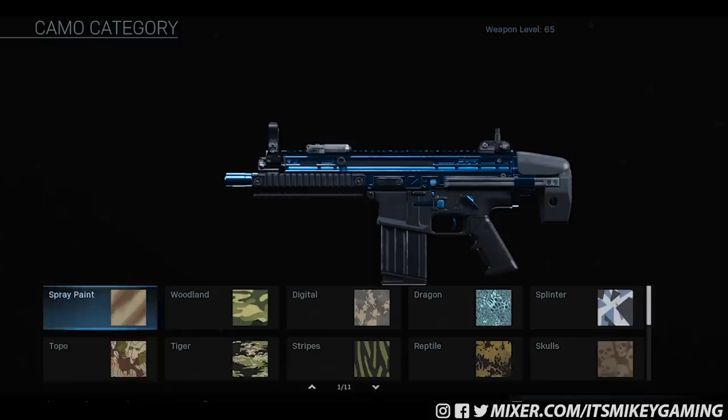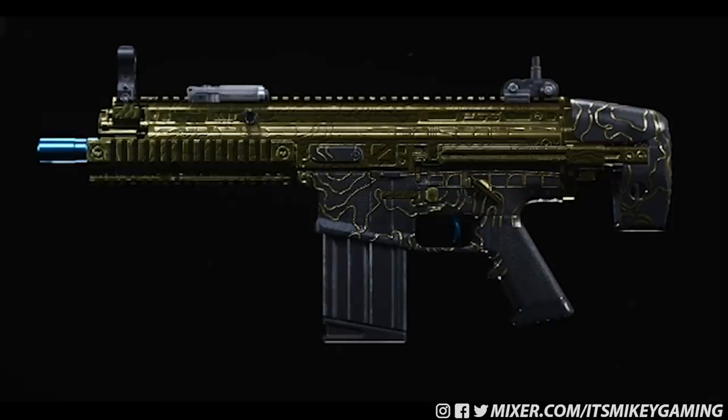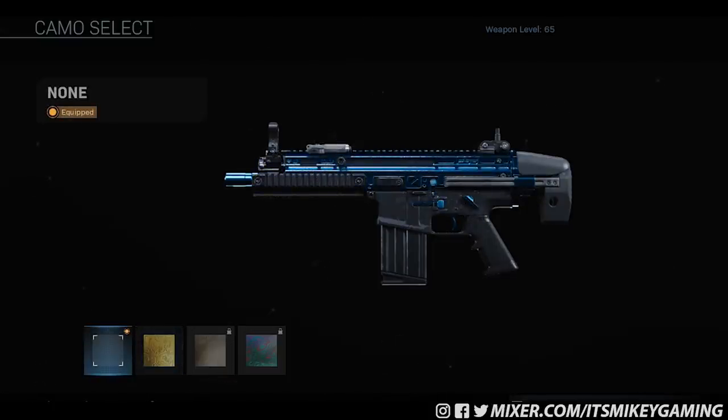And finally, if you're curious what it looks like in gold — well, it kind of looks like the normal SCAR, except it has a blue tip and a blue trigger. But if you're just going to run gold, just run gold on default. It kind of kills the whole purpose of getting the Jack Frosty.